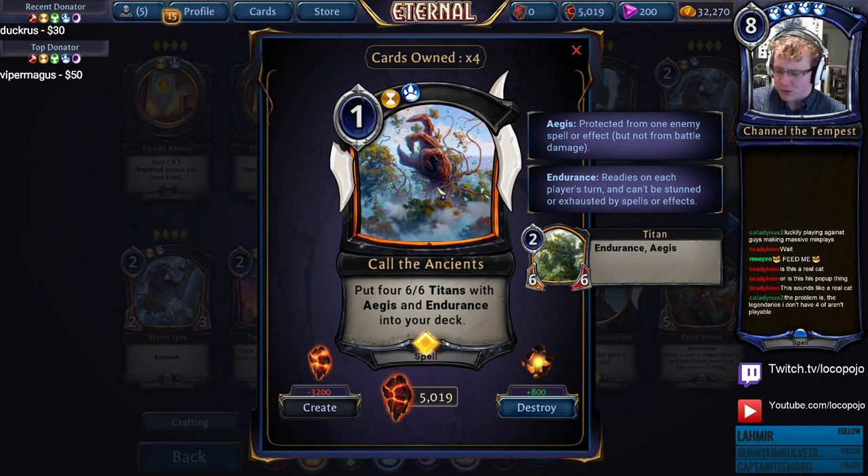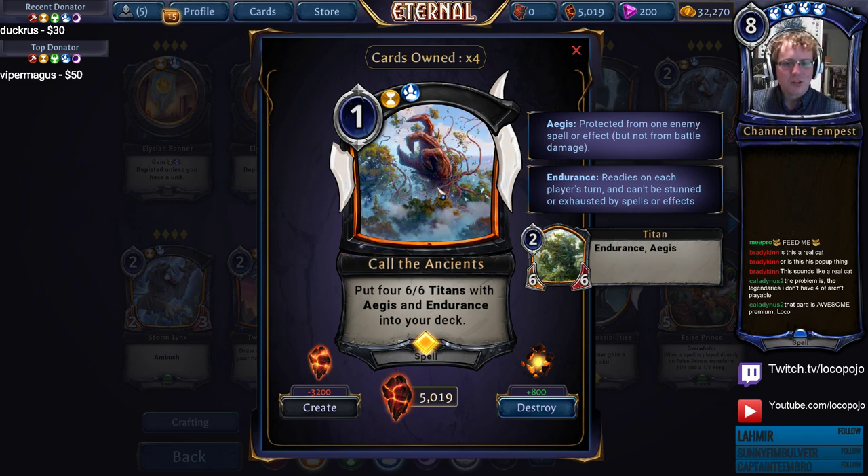This card is really good in draft because putting four titans into a 45-card deck means you're actually really likely to draw a titan, and a titan is a card you really want in a draft deck. In Ranked, it's mostly about trying to find the titan and play the titan. Rise to the Challenge is one way to do that. Celestial Omen is almost certainly not worth it, but drawing through your deck can be a really powerful way to set up these titans.